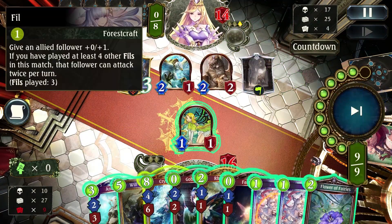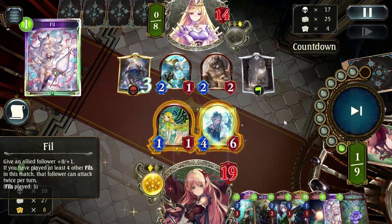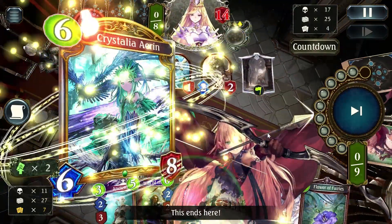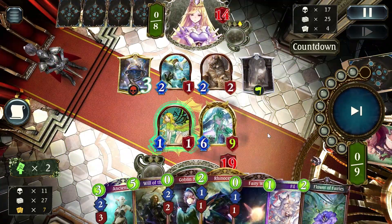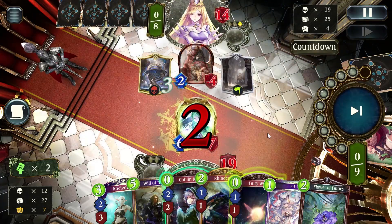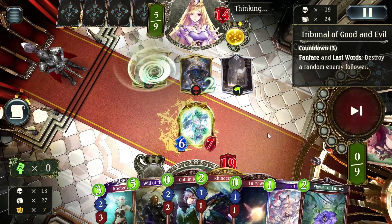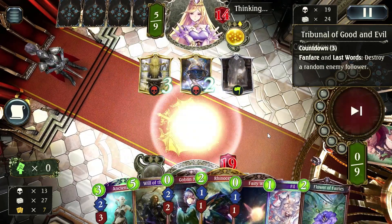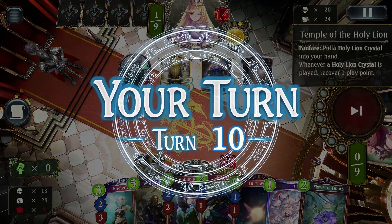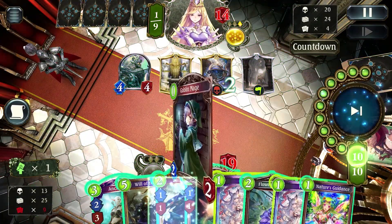So we're going to go ahead and get that evolve point, and we're not even going to save it — honestly we can win very soon. Even with only one roach in hand, you're going to see why I think Korwa is such a good addition to the deck. You often find yourself losing when playing Rhino Roach when you can't get the number of roaches you need to win. We've only ever been able to get one and we only have one Goblin Mage, but it's not going to matter — we're going to win right here.